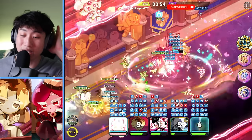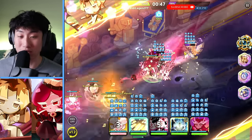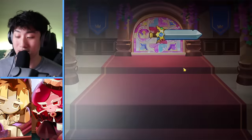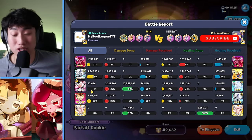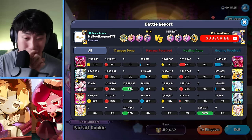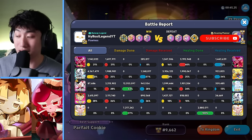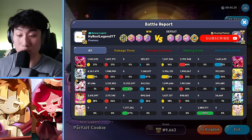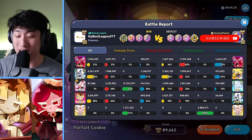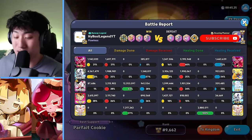Because Cranbrellet is attacking the cookie with the highest attack automatically instead of targeting the tank, it just makes him so much stronger than regular DPSs. He's focused targeting the main DPSs — he got rid of Frost Queen, he got rid of Black Pearl, and then he just targeted Golden Cheese instead of someone like Crimson Coral. Fettuccine is going to be a quote-unquote counter because Fettuccine can taunt Cranbrellet into attacking — unless he's out of range, in which case the taunt won't do anything.